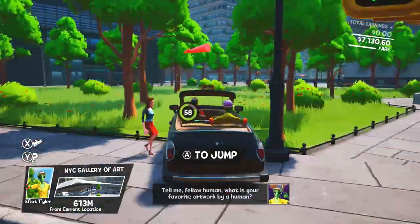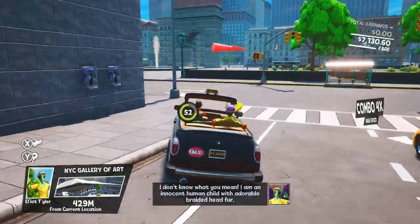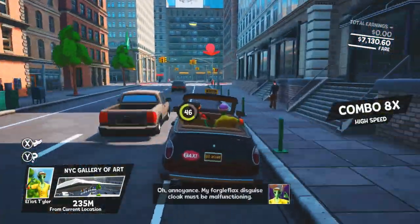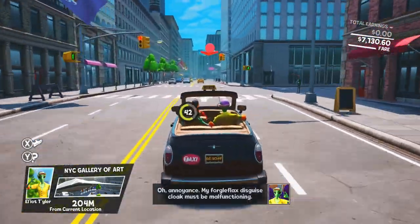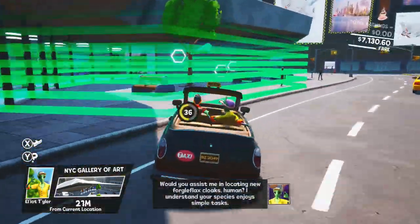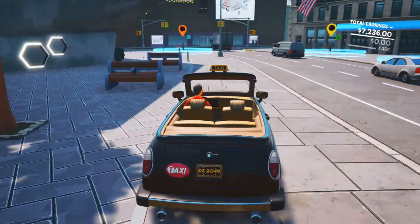Just follow the red arrow on your screen — it's going to point you in the direction you need to head in. Be careful since you're on a timer, but you should have plenty of time to drop the character off. Basically we need to drop him off and then he's going to ask us to find collectibles — 6 in total. We're going to have to find each of the characters a total of 3 times and drop them off at their destination.